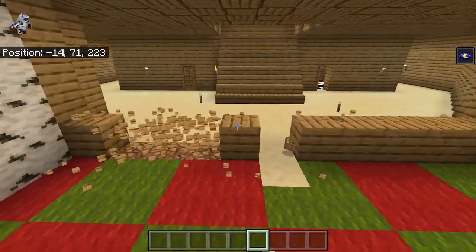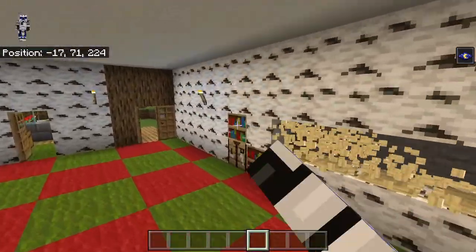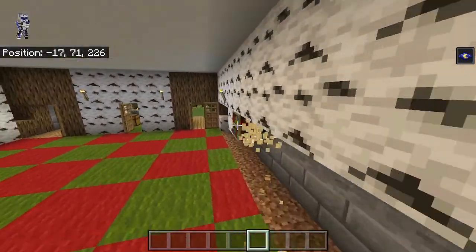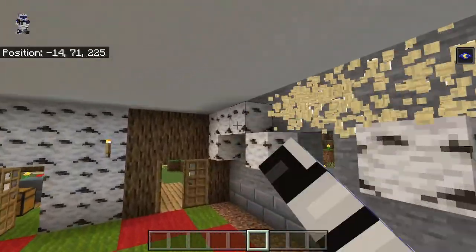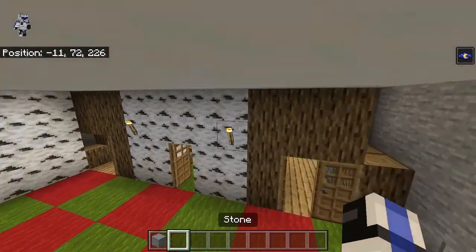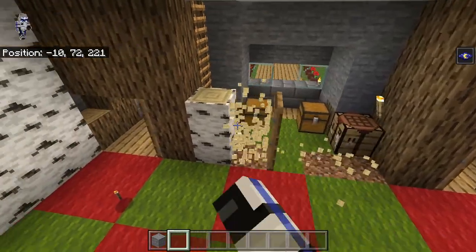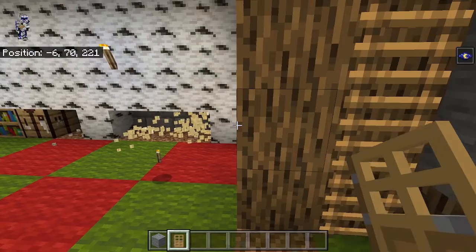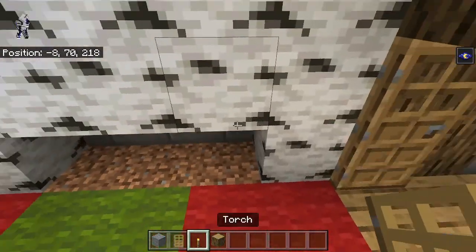Too bad he only did the lobby and nowhere else really, but maybe we might do something again in the future. We might as well break all of this away because basically this whole room has been revamped and replaced. It's kind of sad to see the iconic birch log pattern go. We also want to break down the wall back here, but we want our door to still be there.